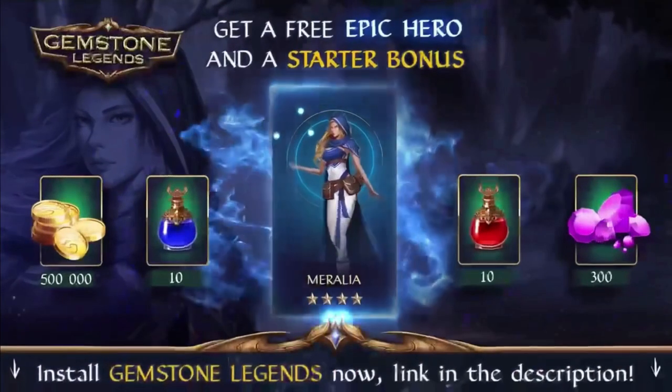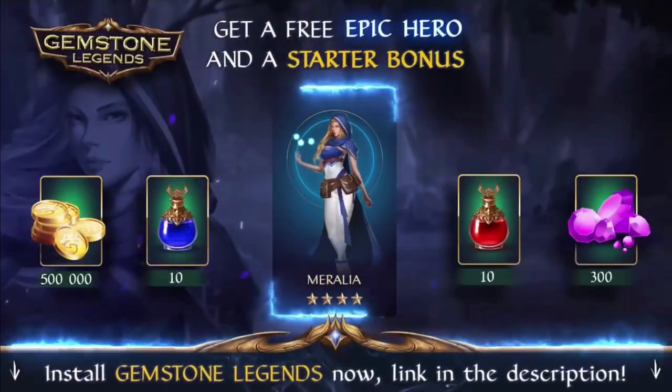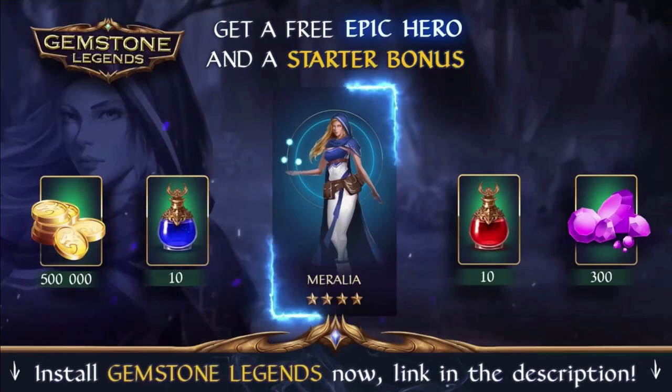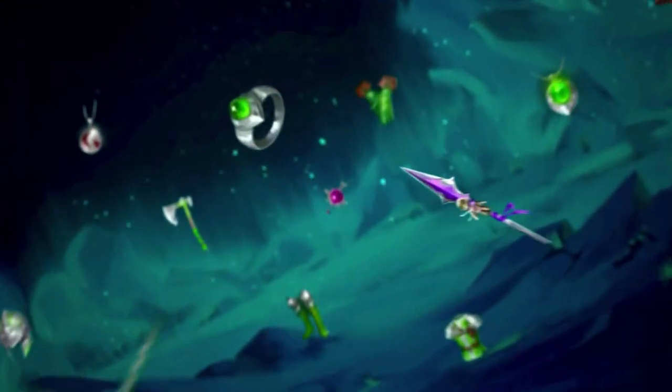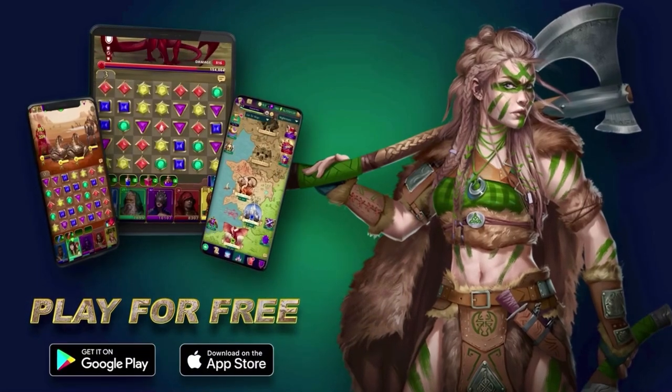If you haven't downloaded Gemstone Legends yet, you're in luck — if you use the link in the description of this video, you're going to get a free epic hero named Moralia, along with a bunch of gold, gems, and potions. After you download the game, you'll have access to events which will get you even more amazing heroes and loot. Don't miss this because you do not get this opportunity in the regular app store. Download it now and I will see you in Gemstone Legends.